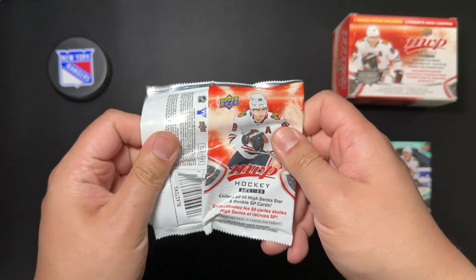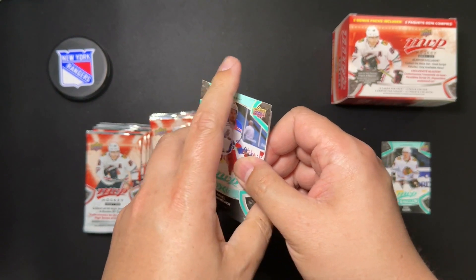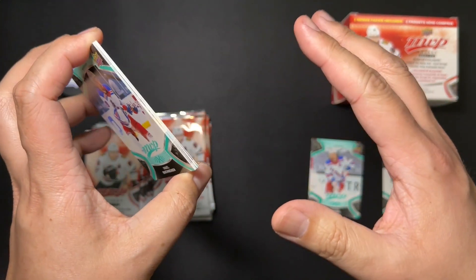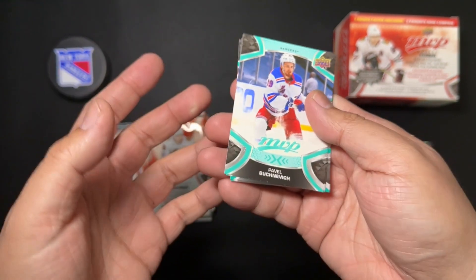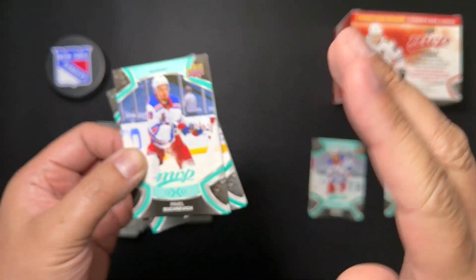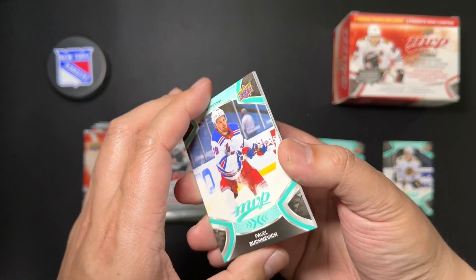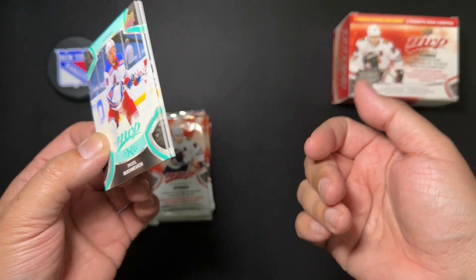I'm hoping to get my hands on a Colors and Contours card, serial numbered anywhere from $250 down to $3, featuring players like McDavid, Crosby, and Kane. Other subsets include a 20th Anniversary set, Before and After — which actually looks a little bit depressing because you've got a picture of the rookie and now it's like 10 or 15 years later — Hard Attack, and Mascot Gaming cards with Gritty and Chance. Who wouldn't want that Gritty card?